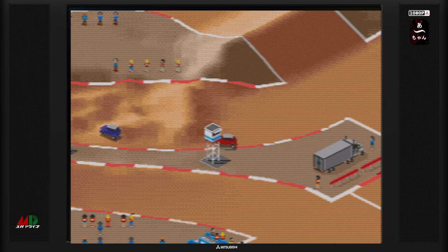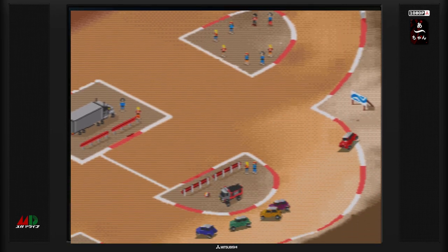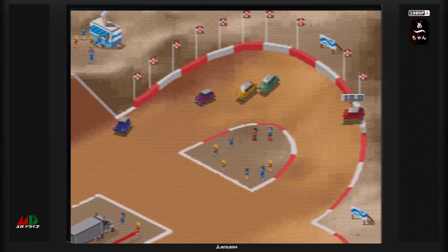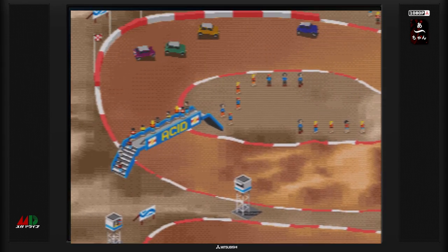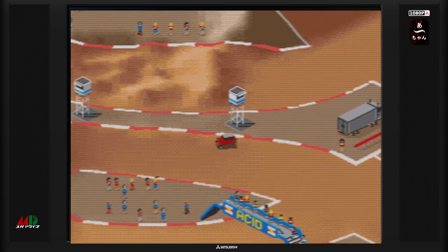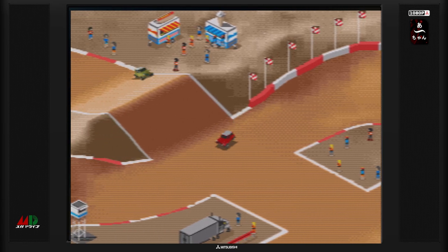On accélère, on peut freiner, marche arrière. On a pas mal de dénivelé comme vous pouvez le voir sur le circuit. Il faut évidemment qu'on ait les circuits par cœur si on veut être assez fort contre l'IA. C'est les circuits que je découvre au fur et à mesure. Je me suis entraîné un tout petit peu sur le premier circuit, histoire de ne pas trop être ridicule. Il y a certains circuits qui vont poser problème si c'est la première fois que vous jouez.